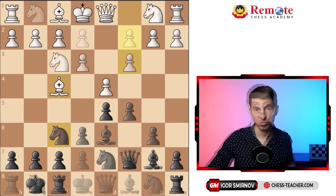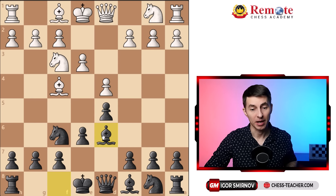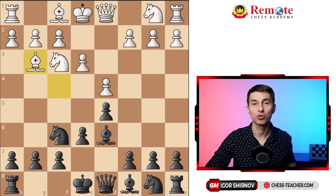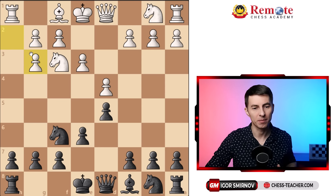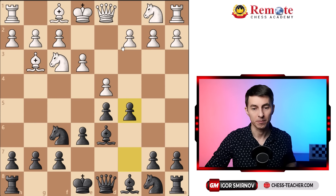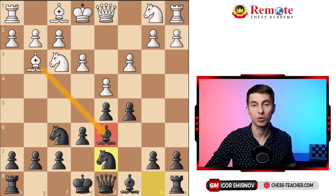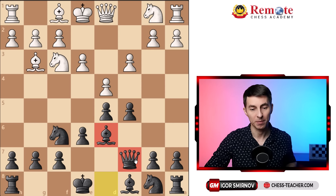Let me show you exactly how to reach this position. You start with standard development, then e6 followed by Bd6. You challenge their bishop — if they trade on d6, you just recapture with your queen. In most cases they drop the bishop back to g3. When this happens, do not take there — trading opens up the rook from h1 and gives White potential attacking ideas. Instead, continue your plan: play c5 attacking the center. They usually go c3. Now you want to go Nd7 but can't right away — that would block the queen and drop the bishop on d6. So you first play Qc7, setting up this battery along the diagonal.